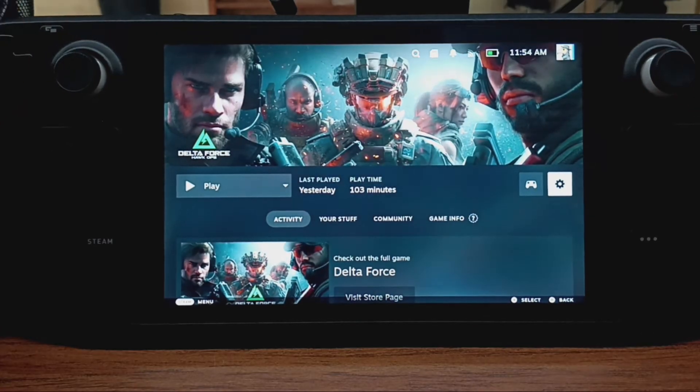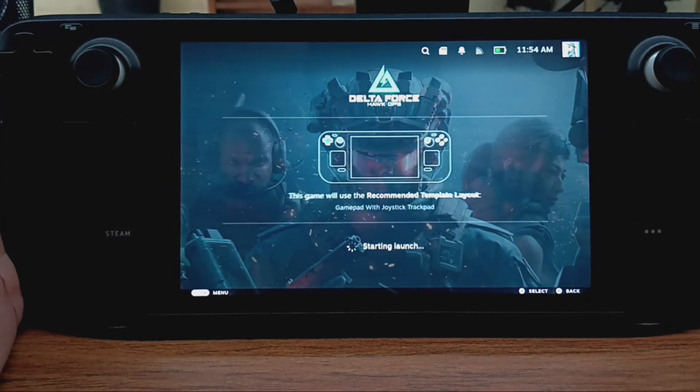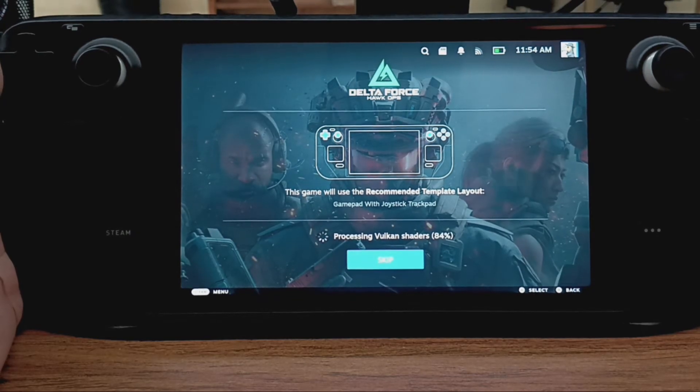This isn't going to be a gameplay video — this is just showing how you can get it up and running. I've already done a gameplay video where I was using a mouse and keyboard, which is my preferred way to play Delta Force. I don't currently have a mouse and keyboard hooked up, so I just want to show you how you can get the game up and running. We're waiting for the Vulkan shaders to finish processing.